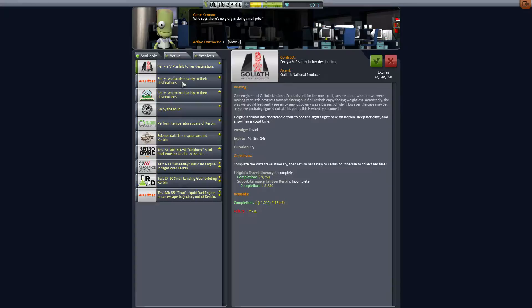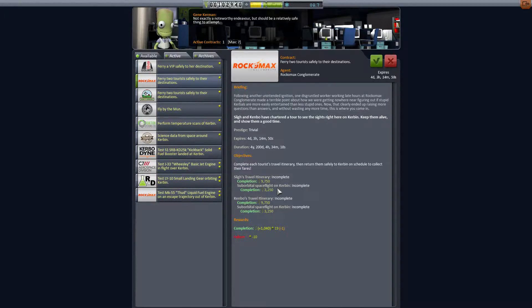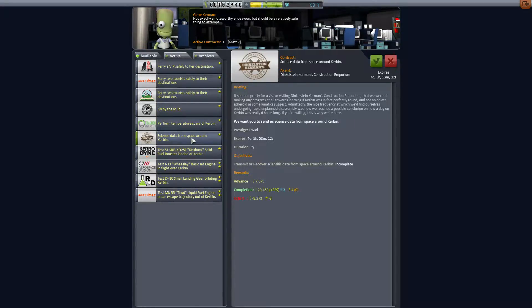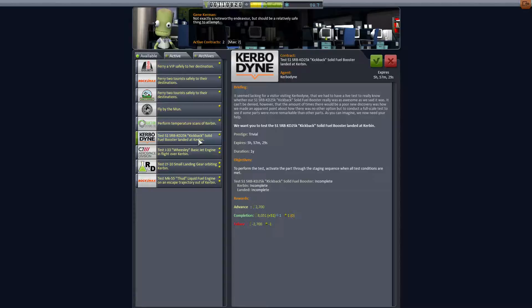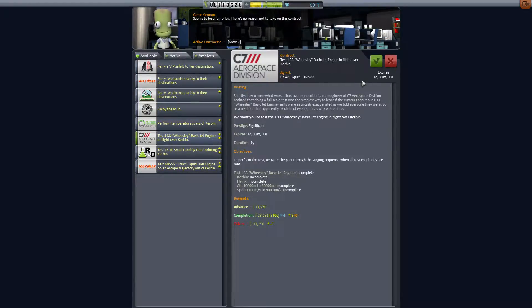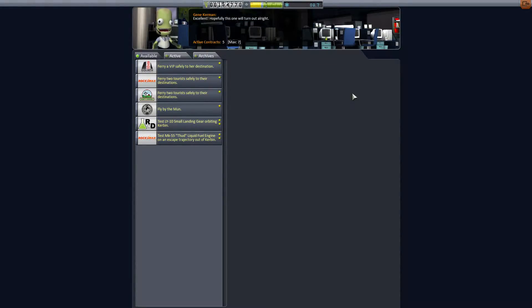We can go back and try to do some others. These are small fry missions by comparison. These temperature scans — we get a $30,000 advance, $10,000 — closer to $9,000 — for each temperature completion, and then a $56,000 bonus upon completion. Science data from space around Kerbin. I'm going to start off with this one — let's go ahead and take that. Test the basic jet engine on the flight over Kerbin. So we'll take all of those; a couple are going to require the jets.